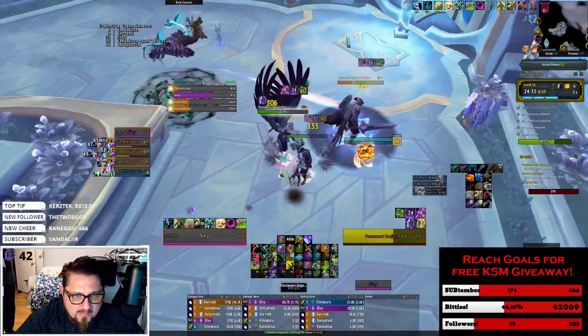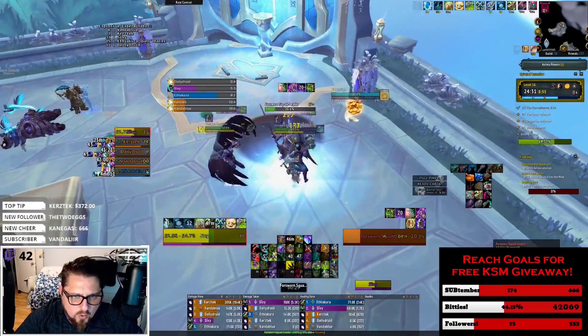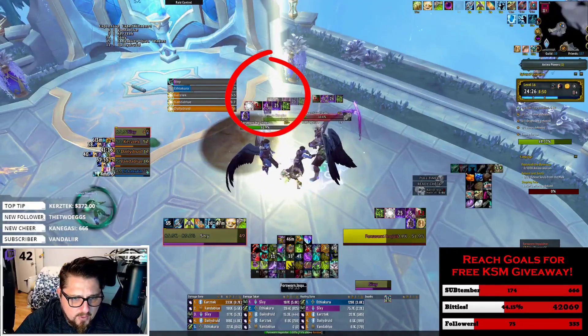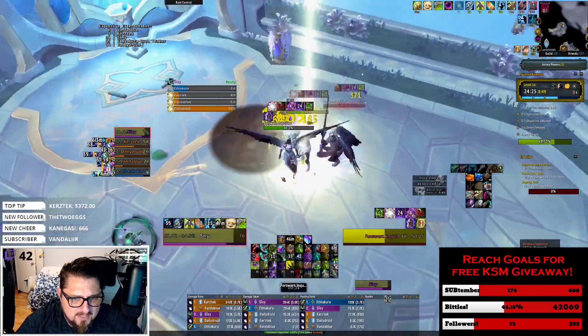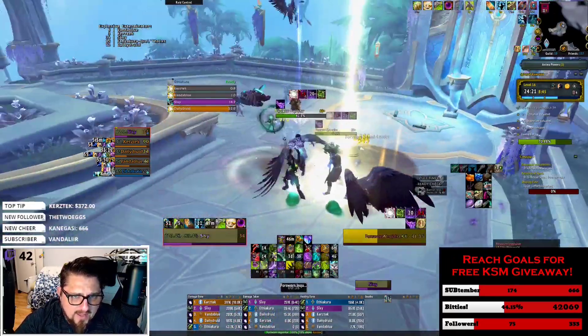LVI will also track debuffs that my allies and myself place on the mobs. For example, when my balance druid cast an AoE silence, a debuff was placed on the mob's nameplate annotating that it is currently under the effects of silence. This allows me as the tank to know to keep these mobs in the silence and to not cast my own AoE silence. The same thing happens for slows or roots — all very useful things to know as a tank when I am kiting.